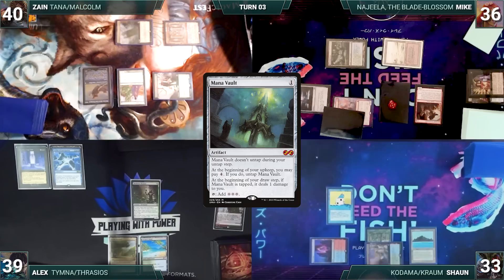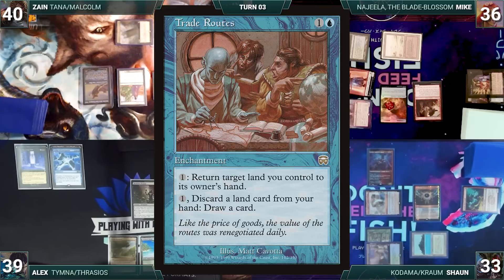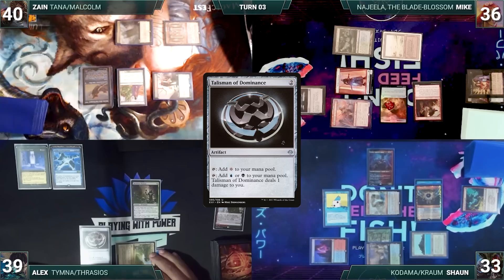Sean draws and plays a Tropical Island for turn. He taps his Fiery Islet to cast a Mana Vault, exiles Simian Spirit Guide from his hand adding a red, and casts his commander Krom Ludovic's Opus. He casts Chrome Mox imprinting Trade Routes and passes the turn. At the end of Sean's turn Alex flashes in a Talisman of Dominance - Remora triggers and Sean draws.